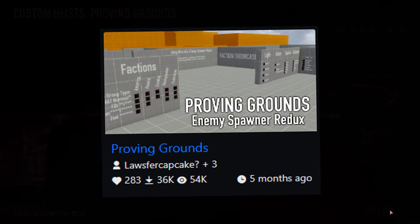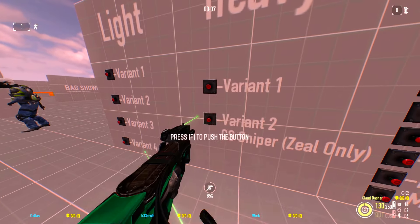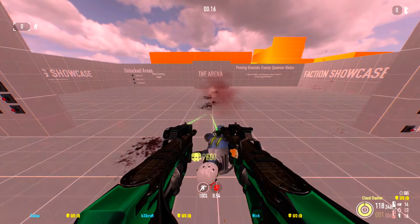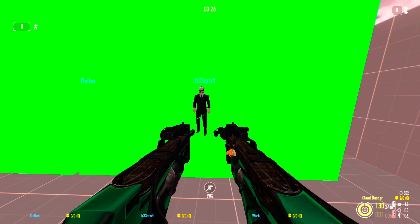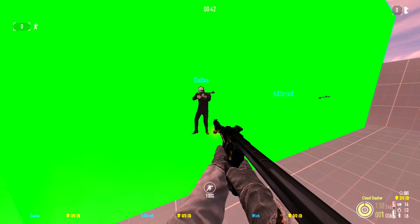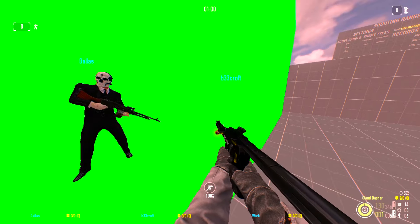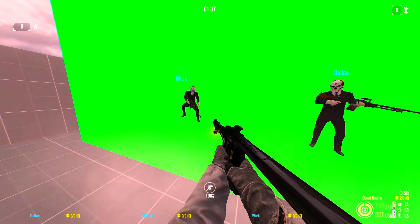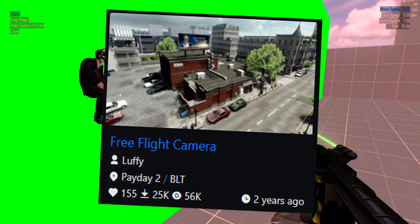This next section covers basically three mods in one. First is a custom heist where you can spawn any enemy in the game — they don't shoot you, they just sit there, so you can test weapons and damage. There's also an area with AIs in front of a green screen, which is what I use for thumbnails. You can cycle through different animations for them: casual, having a drink, cover, idle, and so on.